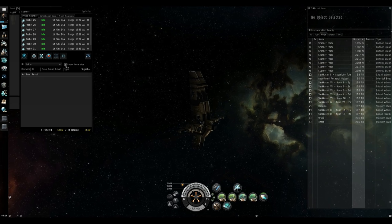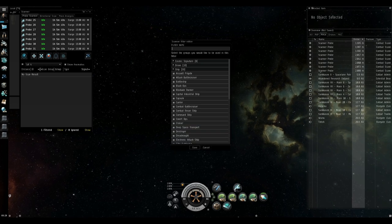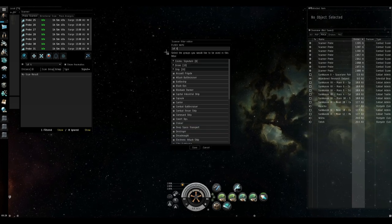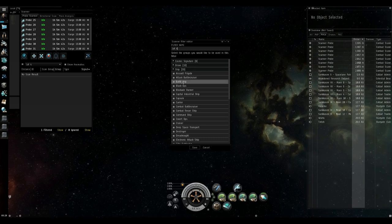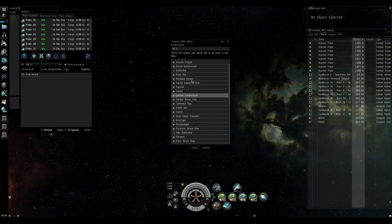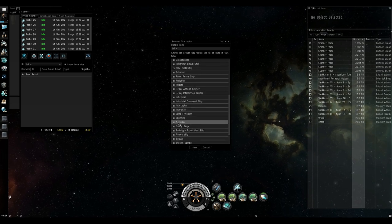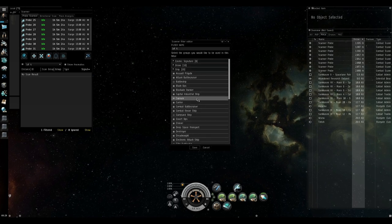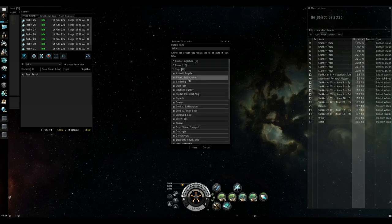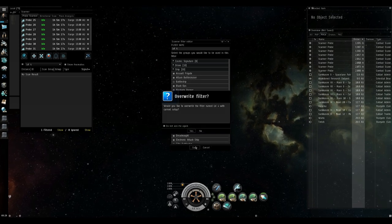We're going to set up a filter for our level four mission runners. To do that, right-click on the settings box and go to 'Create New Filter'. We'll call this one 'level four'. Then we want to check all the different ships we think we're going to see in a level four mission: battleship, elite battleship, command ship, and strategic cruisers. You could put a check mark against attack battlecruiser but typically they'll be running level three missions and they're not worth ninja salvaging or looting. We'll just overwrite the filter.